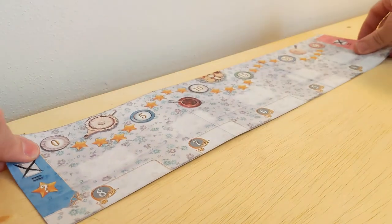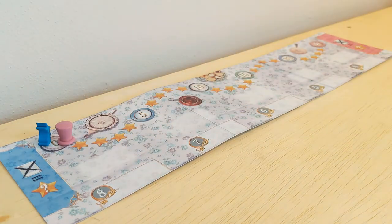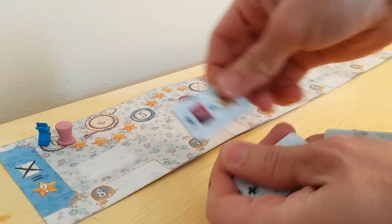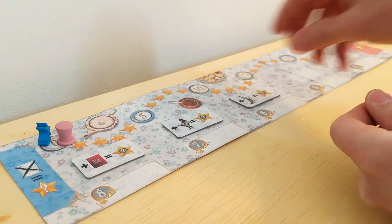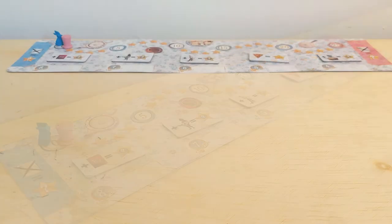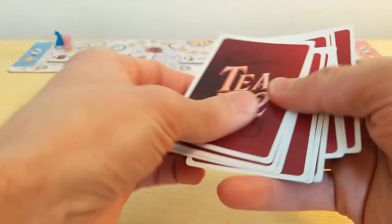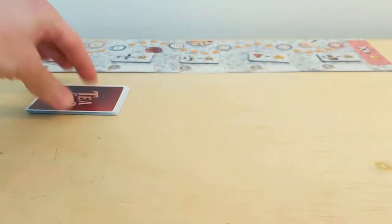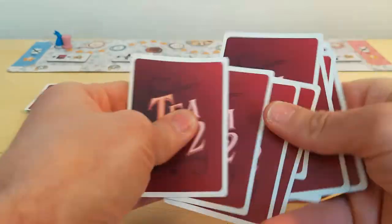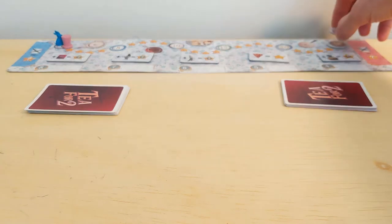Now let's get set up for your first game. Place the scoreboard off to one side of your play area and the two player pawns on the zero space of the score track. Choose which player will play which color. Then shuffle up the five objective tiles and randomly position them, with either side face up, on the five spaces of the scoreboard. Both players should take the nine cards numbered one through nine that match the color of their player pawns, and shuffle those cards in a face down stack to create your draw pile. Place the two teacup tokens on space 25 of the score track.